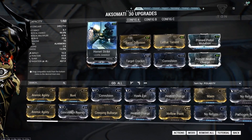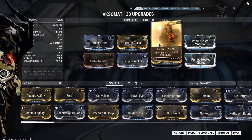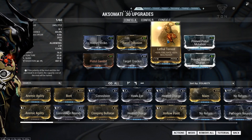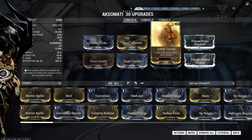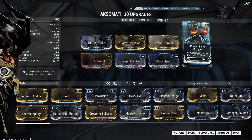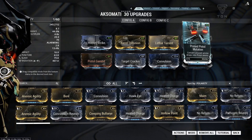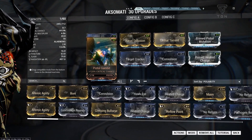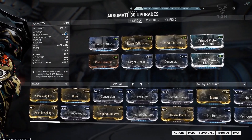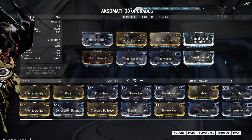We've got Hornet Strike for damage, Barrel Diffusion for multi-shot, and Lethal Torrent which is going to help with the fire rate — helping the spool-up of the weapon — as well as increasing the multi-shot. We've got Prime Pistol Mutation which is going to help convert some ammunition into pistol ammo and help the ammo consumption of the weapon. We've got Pistol Gambit for crit chance, which takes the critical chance up to a pretty decent 44%. Bearing in mind how quickly this fires, that is very, very good.